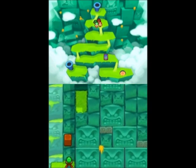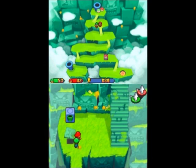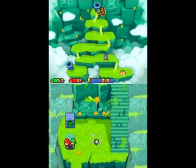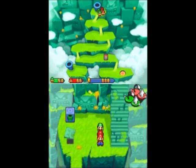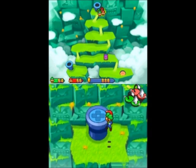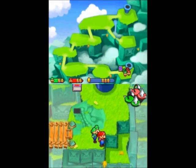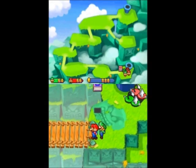Did I mention that there are a lot of thwomps here? In case you haven't noticed, the walls are made out of them. We have our bros back, and that's it for this map. Although there is that pipe down there — that's actually a shortcut. The worlds are so long that they actually started adding in shortcuts. There was one in Glitz Desert too, from the underground to the regular area.